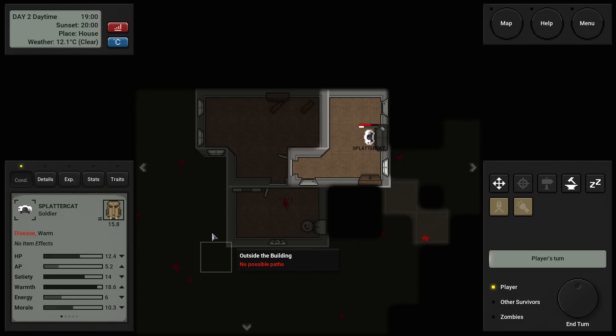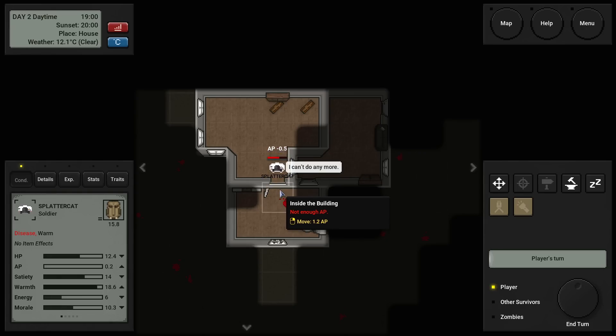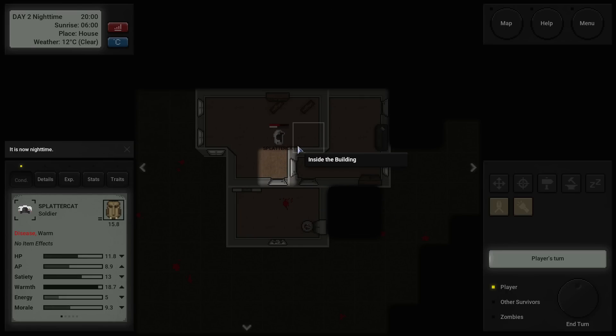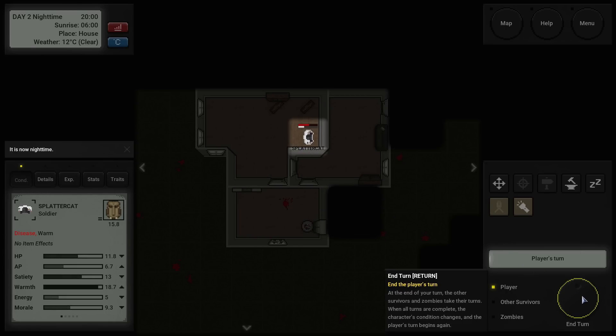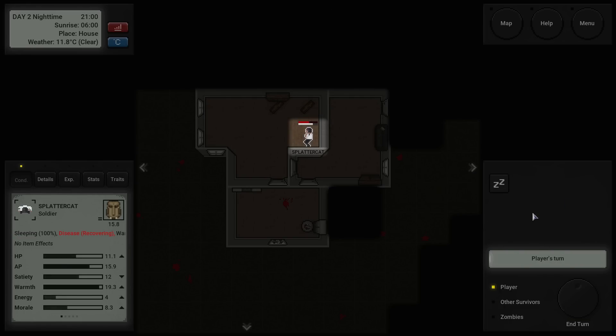I'd recommend they actually get an MMO-style hotbar. They can put it up here — maybe even link it to a stat like dexterity to modify how many quick slots you get, just to gamify it a little bit. Then you could just press 1, 2, 3, 4, 5 to automatically use an item without basically saving yourself like three clicks to get into the menu. That's one thing that jumped out at me from a play-through where I was in the dark a lot fighting zombies.